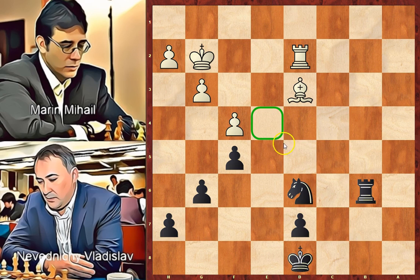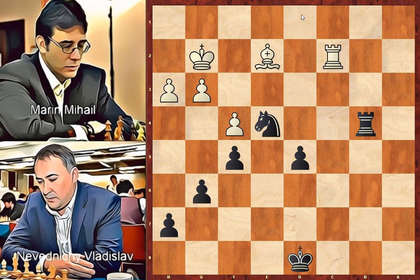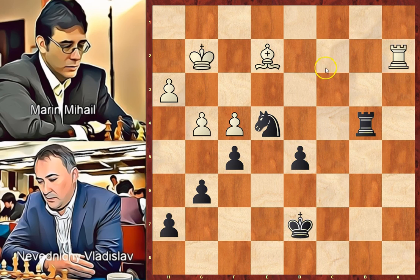F5, controlling e4, allowing the knight to jump on that square in the future. H3. Rook to b4, controlling the fourth rank. Bishop to e2, attacking the knight. Knight to e4, attacking the rook and also freeing the d-file for the pawn to go forward. Rook to c2, d5, g4, king to d7. Rook to a2, intending to go to a7 and check black's king. Another way was to take on a5 and create two isolated pawns for black. King to d6, rook to a7, looking at the a7 pawn — this is black's weakness in this position.